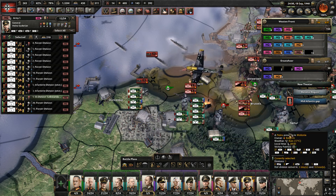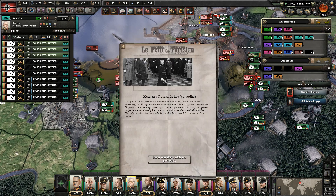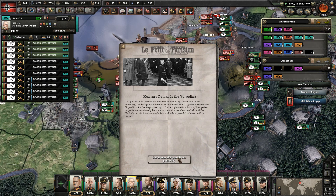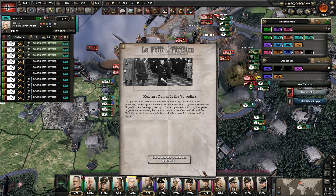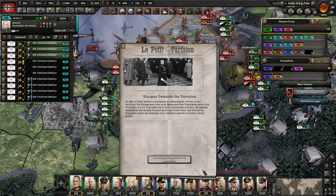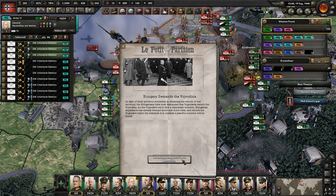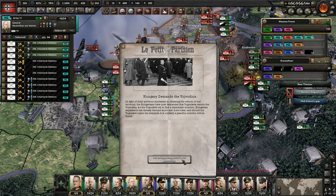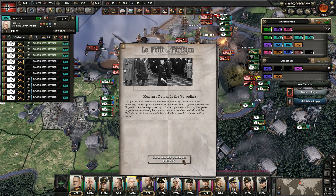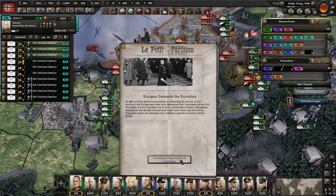When you're talking about Germany in World War One, they did behave quite badly. Hungary demands Vojvodina. Lighted by their previous success in obtaining return of lost territory, the Hungarians now demand Yugoslavia return Vojvodina. As Yugoslavs try to find a diplomatic solution, Hungarian impatience has become more and more clear. Should Yugoslavs reject this demand, it is unlikely a peaceful solution will be found.